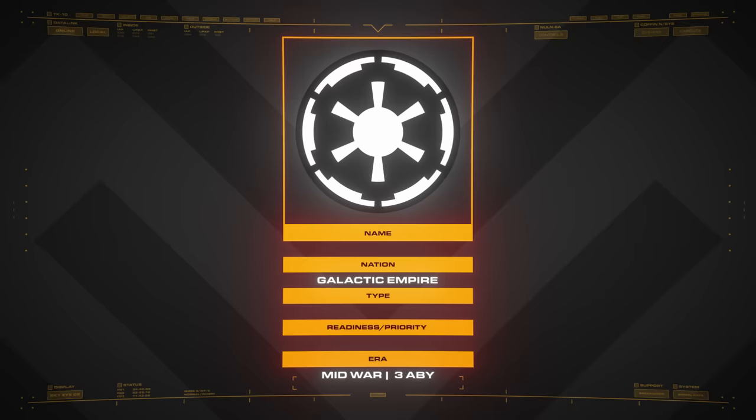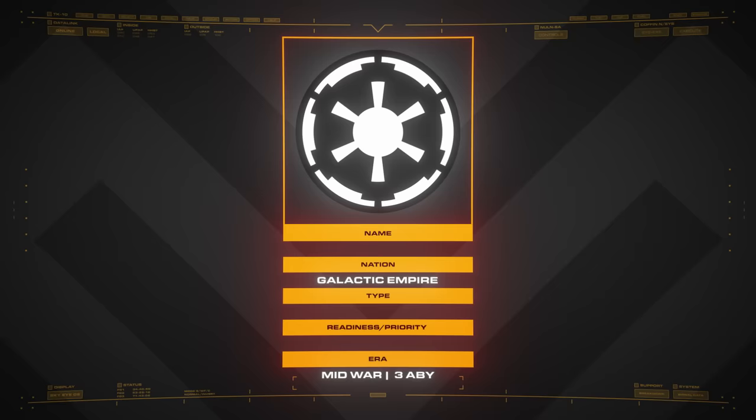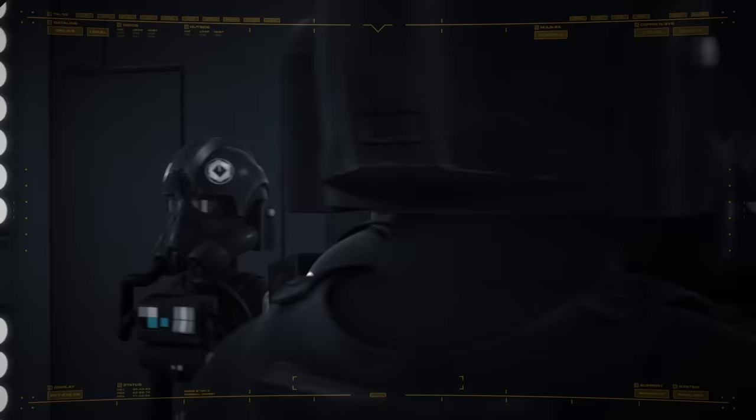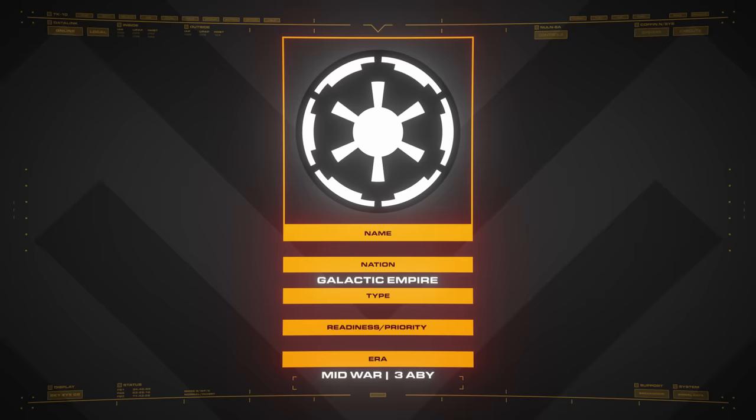Secondly, this is what the Empire would consider a high readiness force. Many militaries use something called a Force Generation Model, or FGM, to categorize units into different levels of readiness so they can prioritize resources accordingly. We'll imagine that a Tier IV unit is still in training or unavailable, whereas a Tier I unit is ready to roll and given priority for new equipment. This fleet will be Tier I.